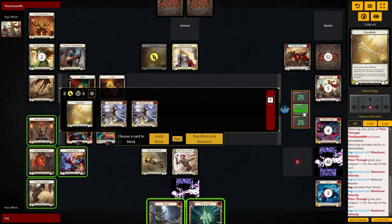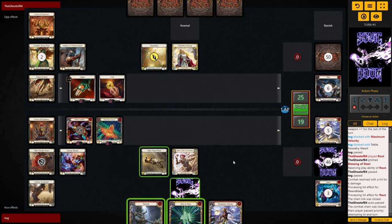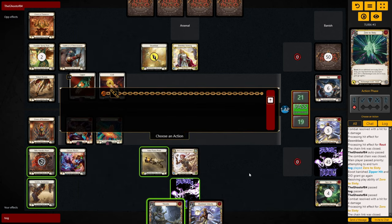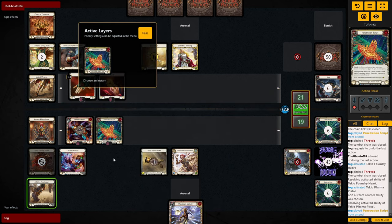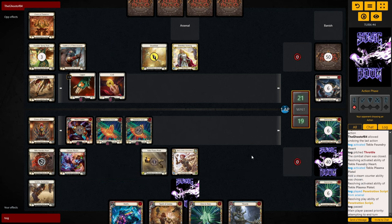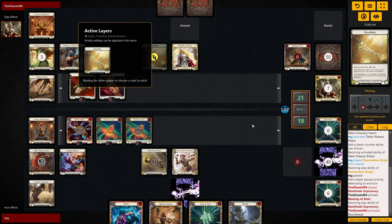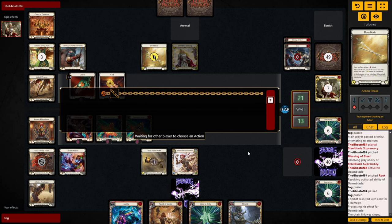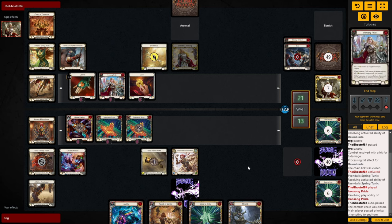Our hand is a little awkward so we just zero for four — opponent snaps, takes it down to 21. I pitch the Throttle to Foundry Heart, load my pistol, and play Penetration Script from arsenal, arseling the Max V. On their next turn they have another decent one — Steel Blade into swing for six. I'm still limit testing so no blocks, hoping they don't have go-again — they don't, which is nice — but we take six down to 13. Then they play out an Iron Song Pride, arsenal their last card and pass.